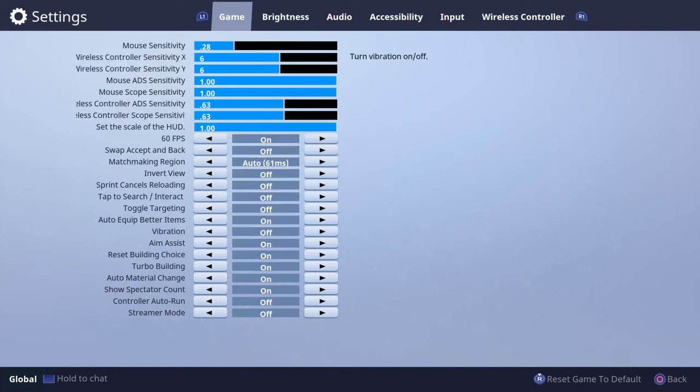Aim assist — if you don't have aim assist on, I don't know what you're doing. It's going to help you aim, literally. Reset building choice — a lot of people keep this off, I keep it on. I use Combat Pro, so every time I press circle to go to editing, I always know my walls are going to pop up regardless. That's what you want — when you're getting shot at, press circle and always know your walls are going to come out, then build ramps right after.